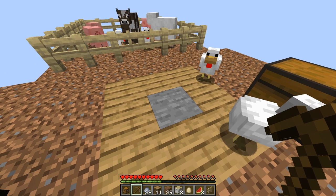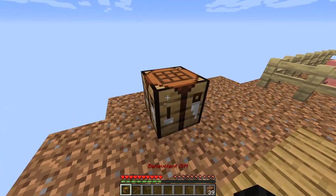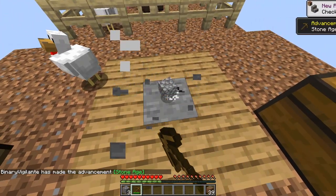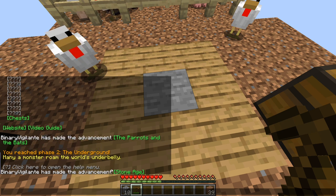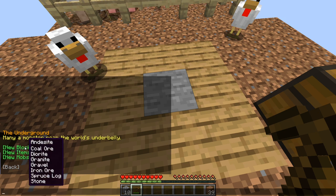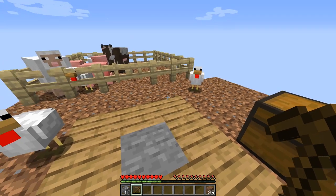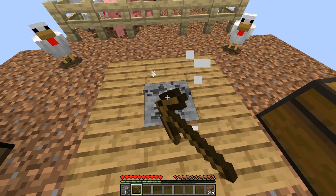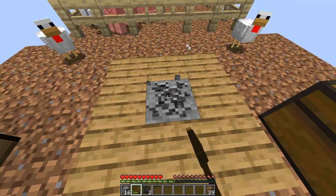You've reached phase two — the underground. Many a monster roam the world's underbelly. I don't like the sound of that. So we have reached stage two. Phase two brings new blocks: coal ore, diorite, granite, gravel, iron ore, spruce log, and stone. New mobs include creepers, mushrooms, spiders, and zombies. That's terrifying — if it's a creeper, I'm afraid to break this now. Oh, that's coal ore — sweet!